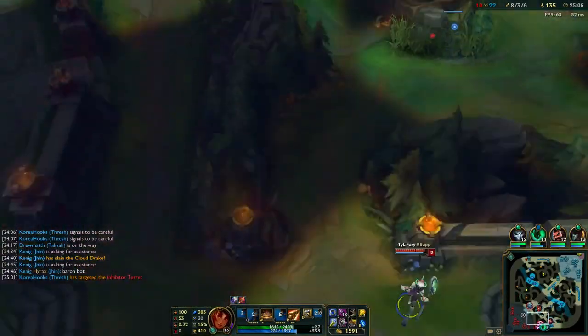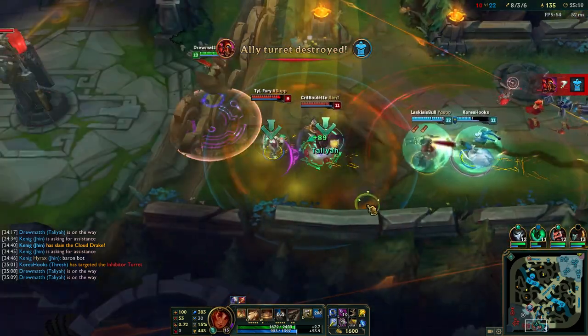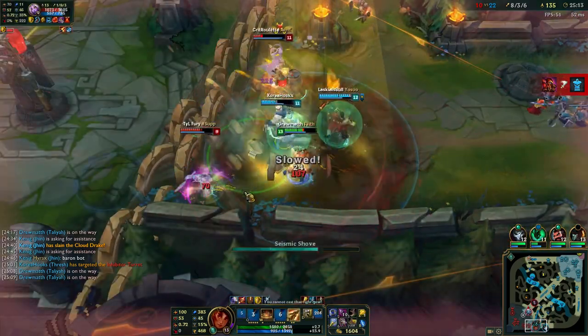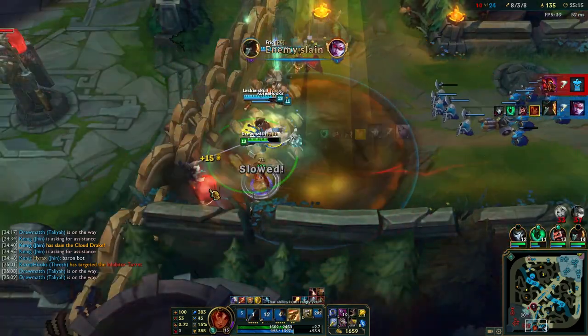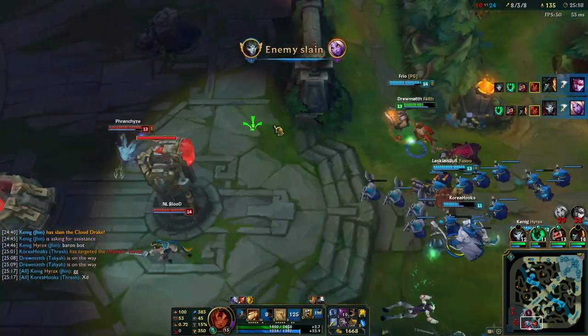I won countless games with Taliyah just because I knew when to engage with my ultimate. Having this knowledge of when and where to go with your ultimate will decide your game, and most of the time will help you win if you do it properly.